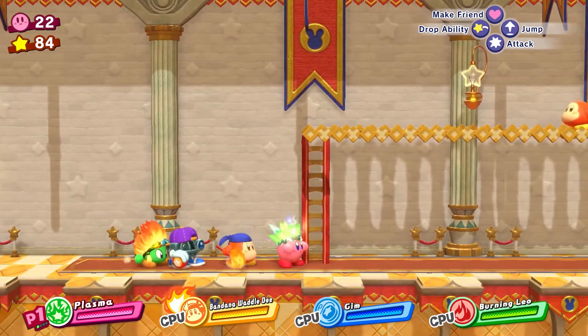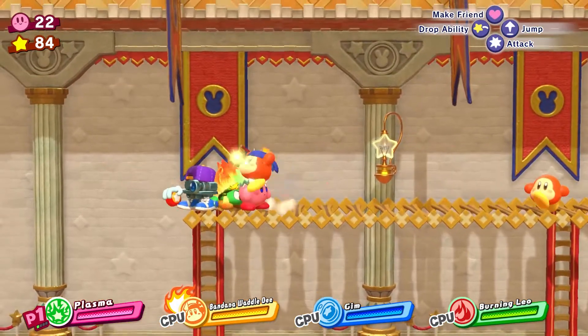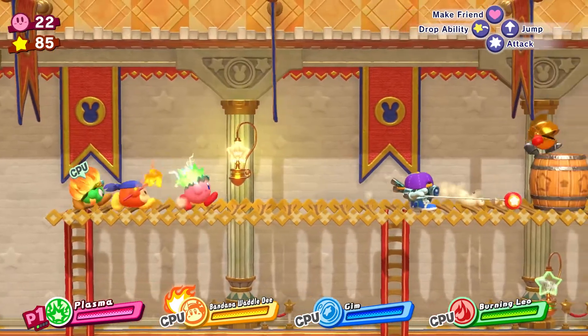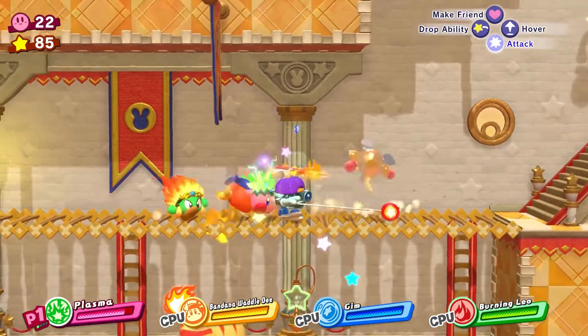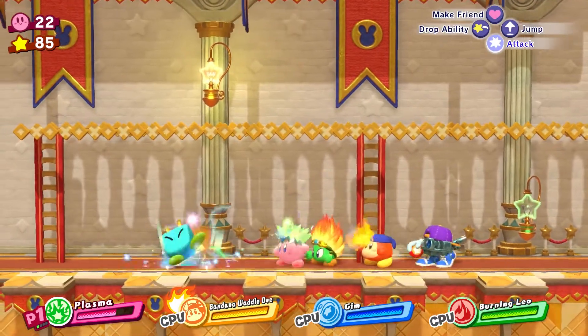So there it is — the amiibo function. You also get a puzzle piece that way. I don't like Plasma very much. Oh my gosh, you can get hit by things.